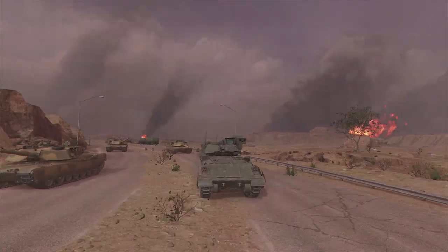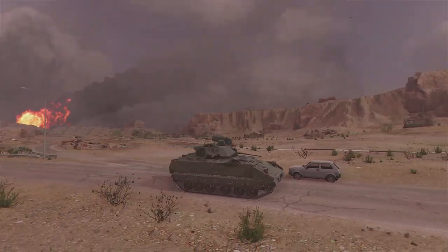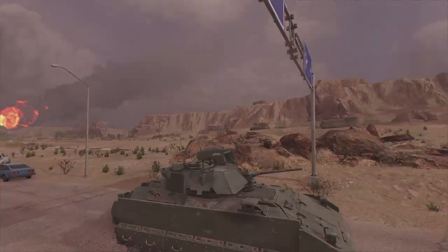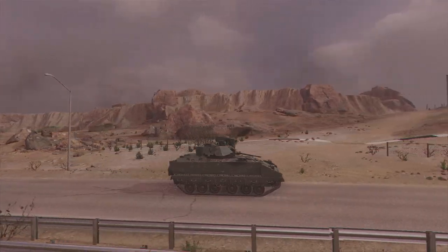Copy that, 2-1. Wilco 2-3, rolling formation north to Newark. This is Sabre 2-4, I've got visual on our air support. Get ready to engage. Mission 3, run up with all the fires out here.